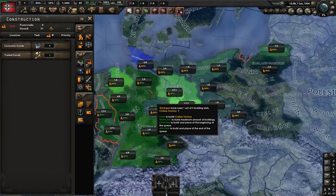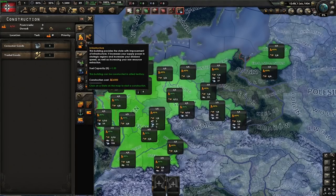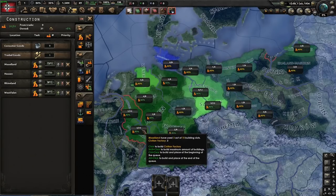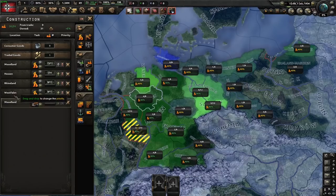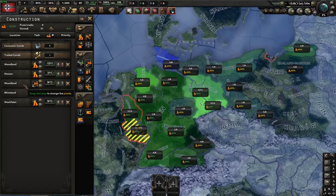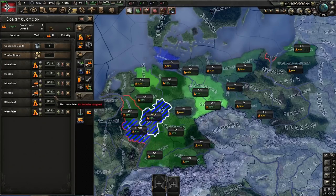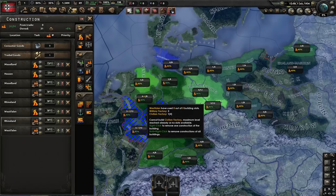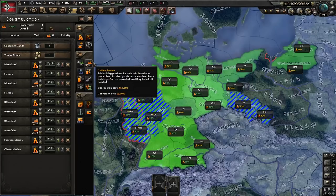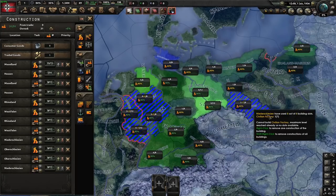Factory-wise, these four states here are the Reich Autobahn states, so we're not going to build in those. I'm going to start off by building infrastructure in these states, and as the infrastructure finishes, we're going to want to start working on civilian factories — we're going to slide this one and this one up and increase them to max level, then do the same with these two. Afterwards, we're going to build up these two states because they have a large amount of slots, nothing in them, and they're protected from allied bombing.